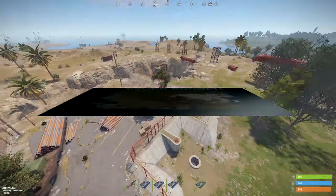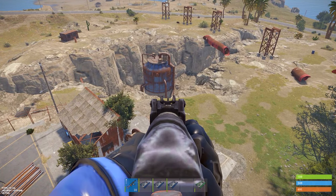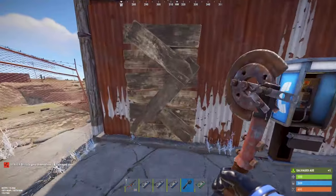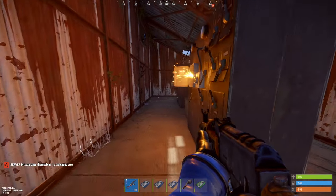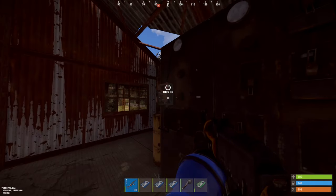Next up, we're heading over to the sewer branch. This one has a jump puzzle in the middle, but we're going to be focused on the building up at the top. You'll want to bring a melee tool because there's a wooden door that respawns every time the monument resets — it's also a good indication of whether or not you should run this. You'll find the fuse box in here, and then to the left is a switch that you need to turn on.